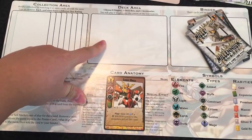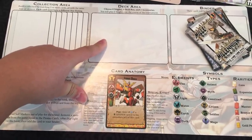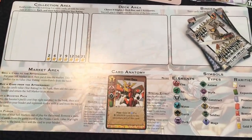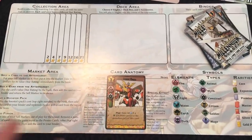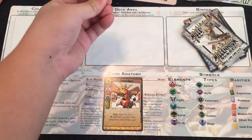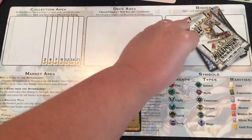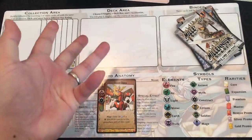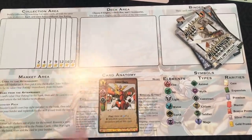The deck area can contain up to eight singles, up to one deck box, and two accessories. During a tournament, you'll typically only play six cards, so the extra two slots should be used for backup cards you need to change your strategy mid-tournament. You can take cards out of your deck to make room for new ones by returning them to the binder. You may only have one copy of any card in your deck.